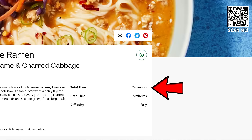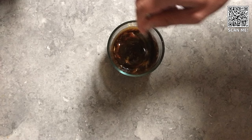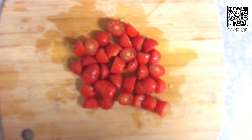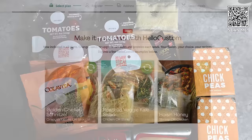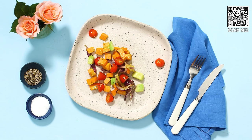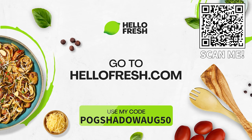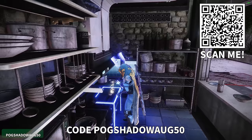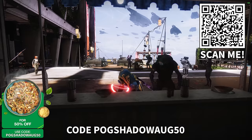Their spicy ramen recipe takes 20 minutes instead of 5 hours, and all of their recipes are insanely easy to make. I know absolutely nothing about cooking, but HelloFresh recipes are so fast and easy that I've been making some amazing meals lately. You just select some great looking meals on the app or website, and then the exact pre-measured ingredients you need just appear on your doorstep, along with an easy-to-follow recipe. Order your first box of HelloFresh today with my code POGSHADOWAUG50 and get 50% off and free shipping with my link in the description or the QR code on screen. I've been ordering these meals for a really long time now and I've loved every single one.